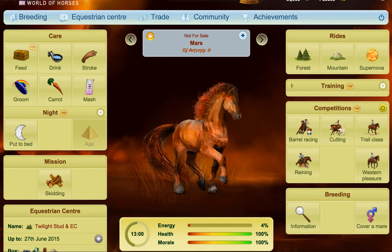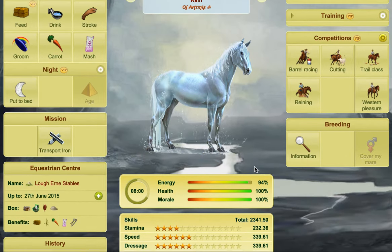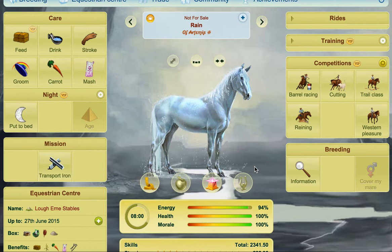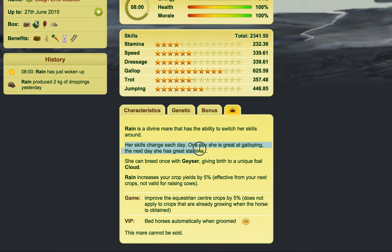Then we have another kind — the radiant divine. This is one of the divines that is very spontaneous. This is one of the divine types where every day the skills are different, and this is quite random. If we just go here you can see her skills change each day. One day she could be great at galloping, the next day she could be great at stamina. So these skills change and shift and there's no real way to predict how they're going to go.